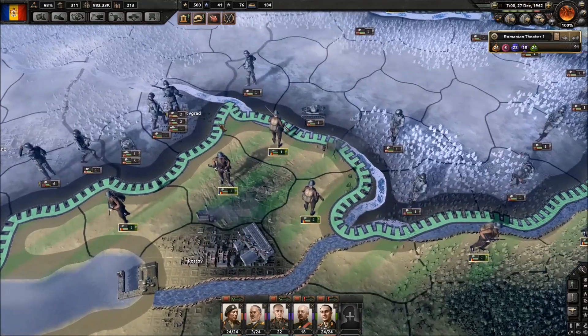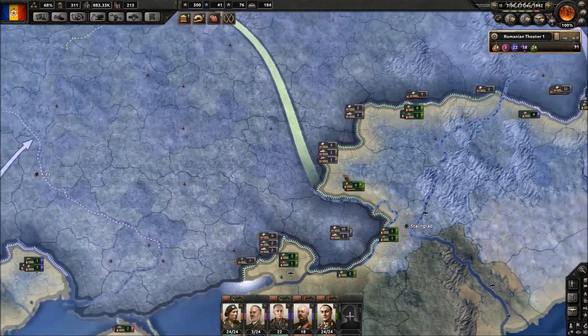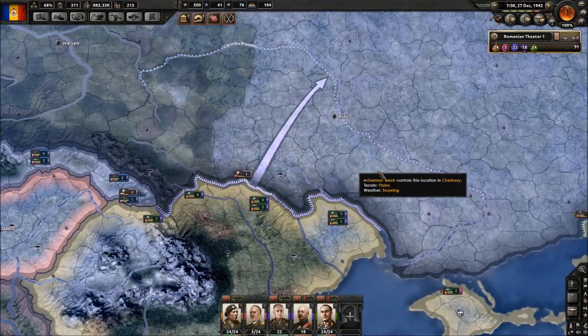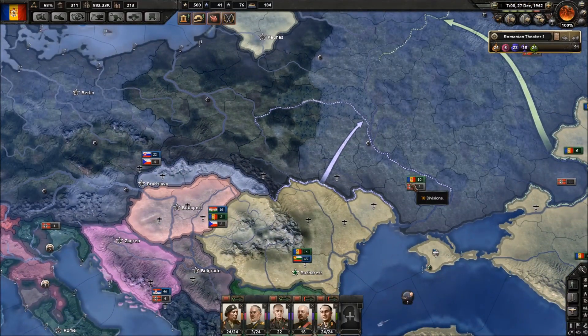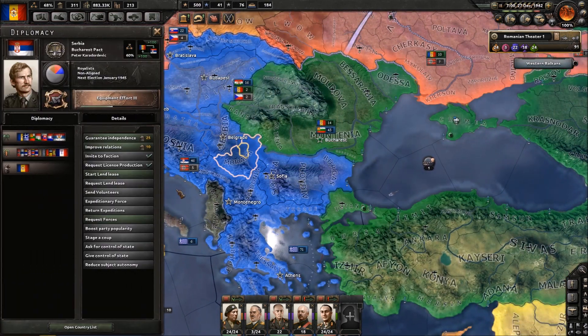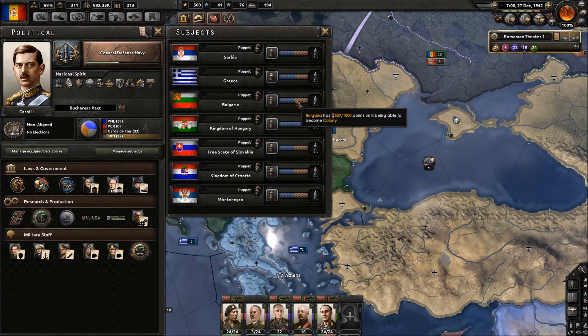Germany has already put quite a lot of troops onto our border and I don't think we're going to be able to hold that. However, they are pretty much abandoning their front in Poland, so I think that's where we're going to strike. I started land leasing to our subjects because we need to reduce their autonomy, and the easiest way to do this is by land leasing or by building within their territories.